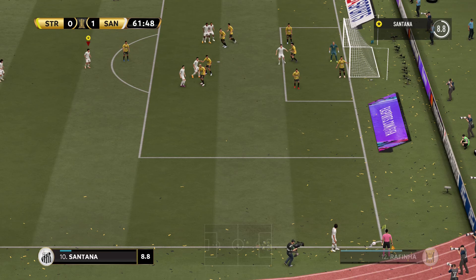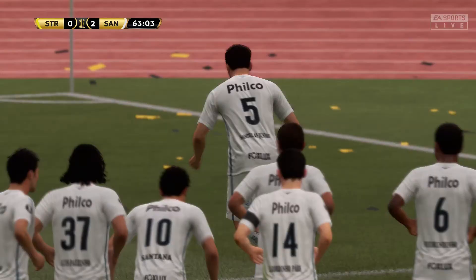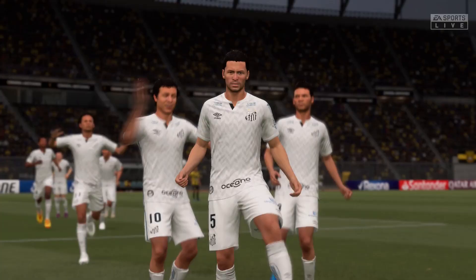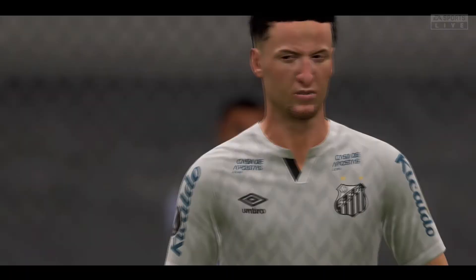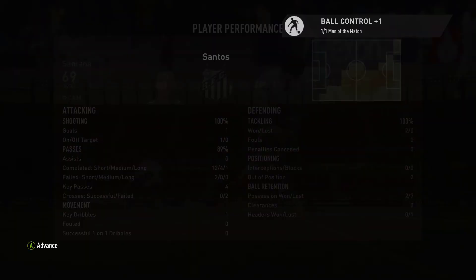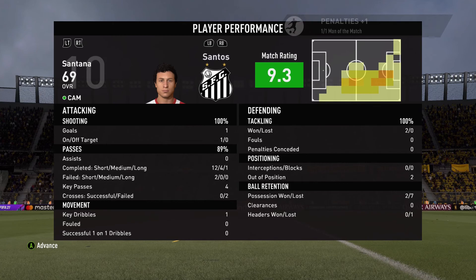In the 61st minute, we get a corner. A ball to Santana, Santana plays it to Verrinho, who puts it to Junior — and Junior just puts it away. Our number 5, what a goal! The game ends 2-0. We showed our dominance in full — a 9.3 rating, 89% pass rating, 1 shot on target, 1 goal.